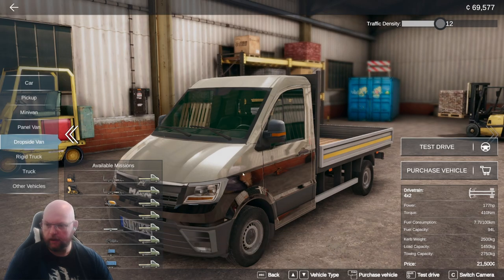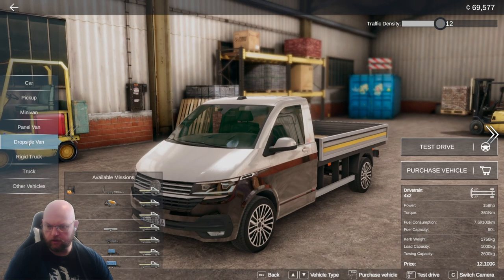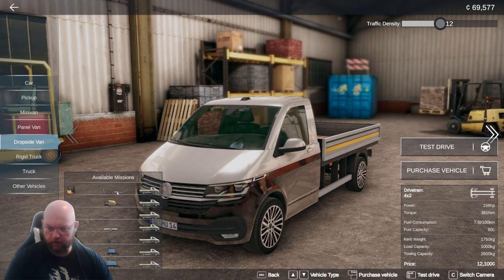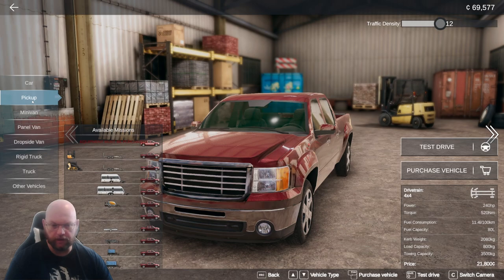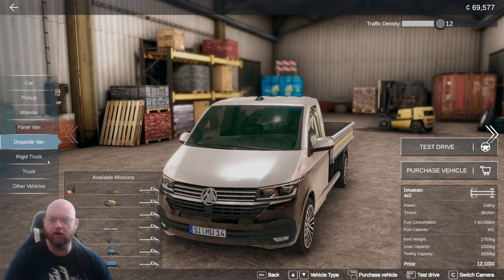It might seem silly, but a pickup has quite a few different loads as well. The drop side should give us something different — we can load stuff into a trailer, load onto another trailer, and pull different units that are larger than what we've been pulling. The pickup gives us a ton of options compared to the minivan. But I think what I'm going to go with is the drop side van — that's what we're going to go with.